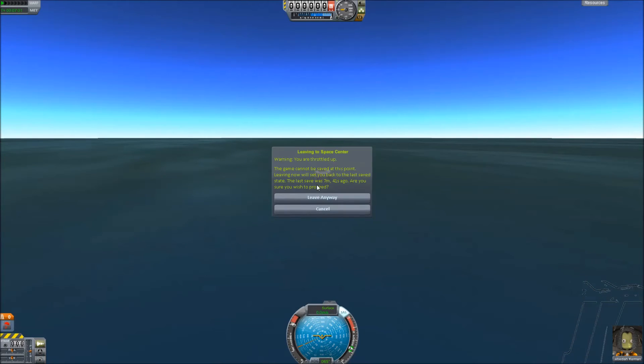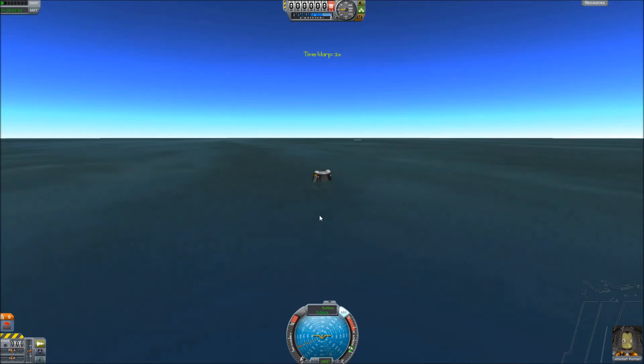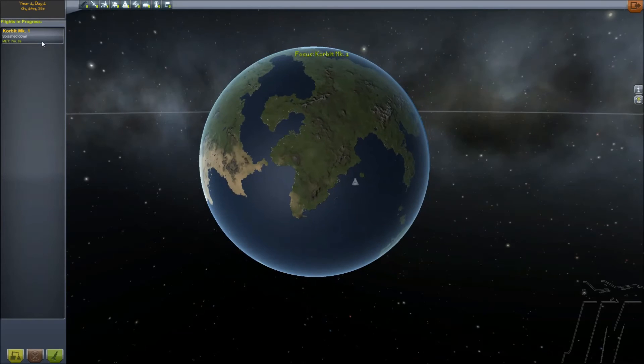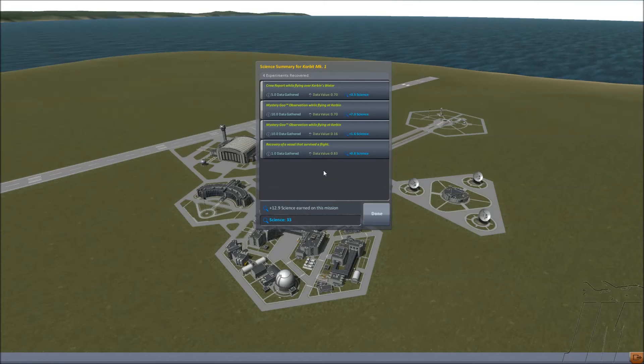Let's go back to the space center. We need to click X to throttle down, then Escape, then click X, and then go back to the space center. Let's retrieve that flight. Whoopsies, wrong button — we can do it here anyways. Recover vessel. So we got 33 science from that — crew report, Mystery Goo, and recovery of a vessel is 0.8.